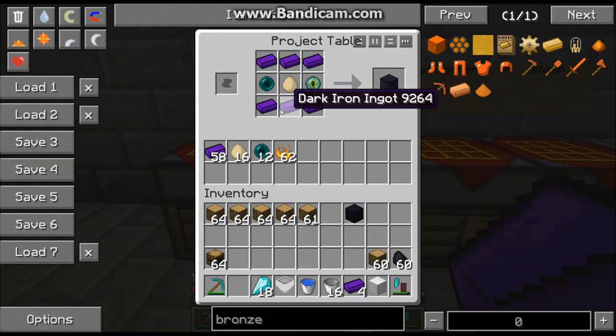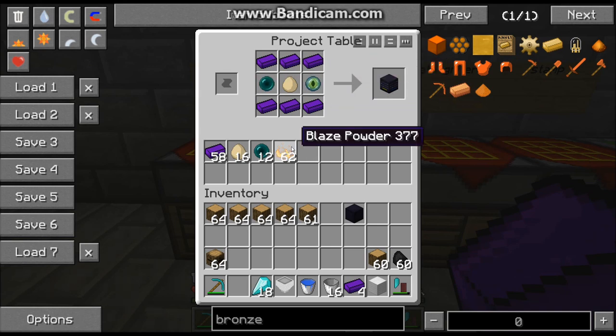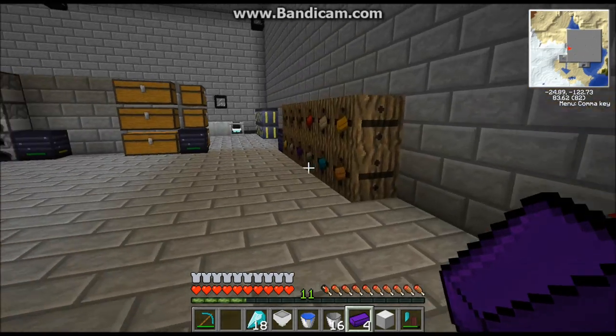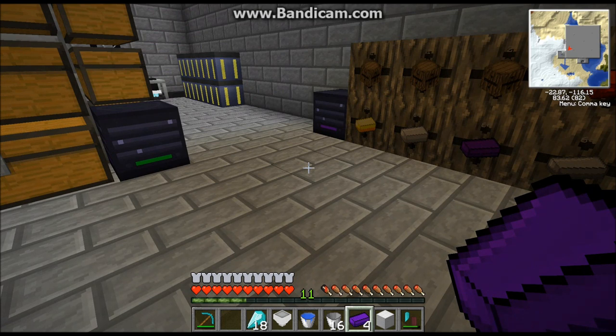Take that block and put it in a crafting slot, which gives you dark iron ingots. Use those ingots to make the router. You're also going to need two ender pearls — one of which you'll make into an eye of ender by combining it with blaze powder — and an egg, which is kind of funny. That's the router recipe; just place it next to your system.